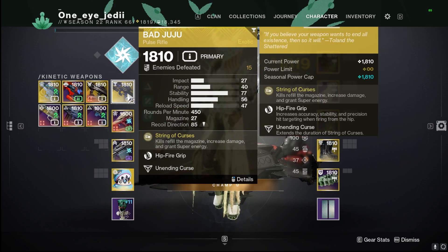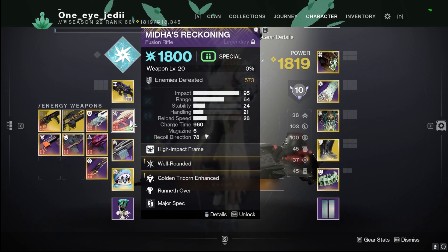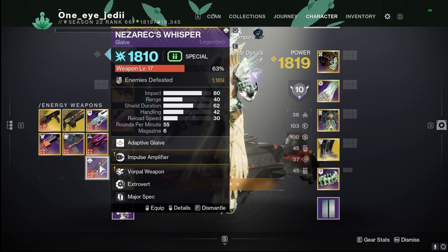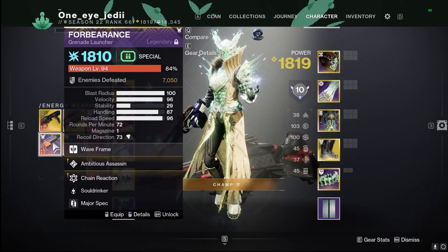Speaking of Bad Juju — it hasn't been pulled out of the vault for a lot of people, I'm sure. Its exotic perk String of Curses means kills refill the magazine, increase damage, and grant super energy. The energy is nothing to joke about; kills extend the duration and increase the damage, stacking decently well especially with our kinetic surges on our boots. For energy weapons I went with Mida's Reckoning with Well-Rounded and Golden Tricorn so we can stun unstoppables — not just jolt which stuns overloads.